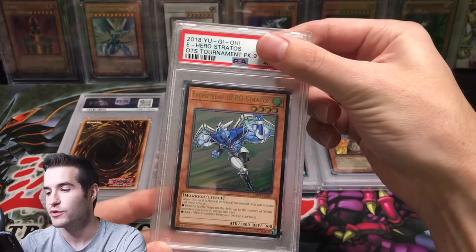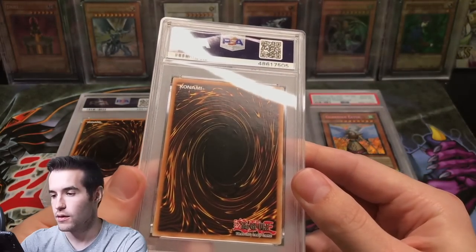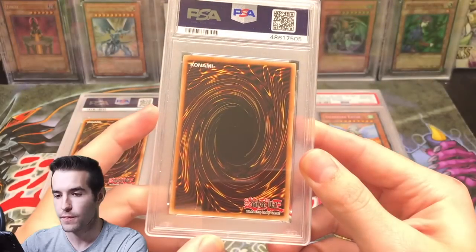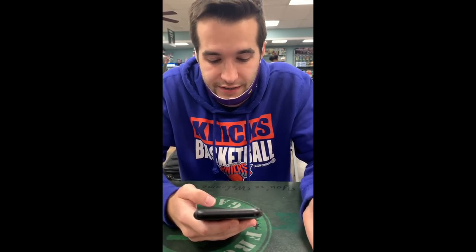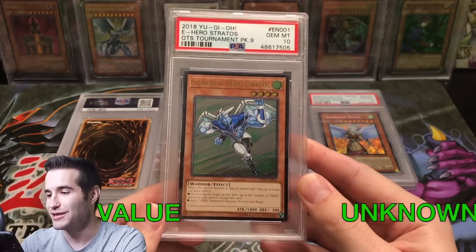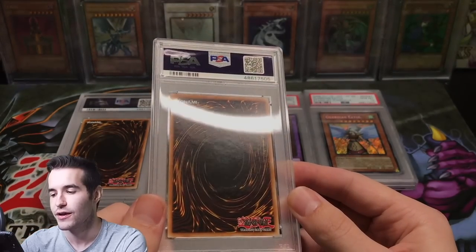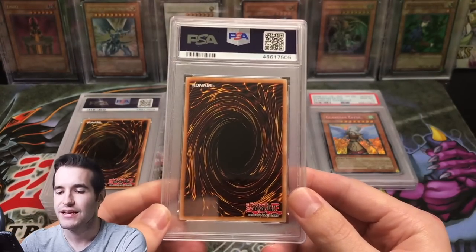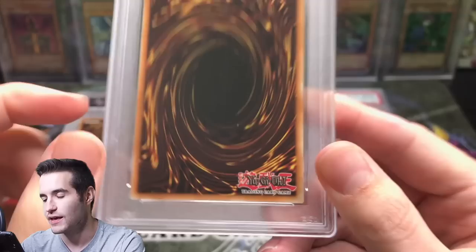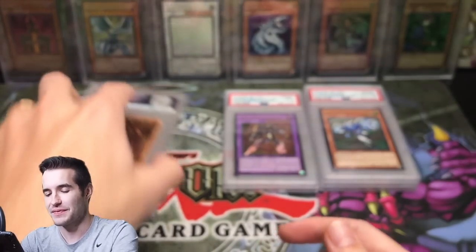Next card — another Ultimate Rare, Elemental Hero Stratos from OTS 9. Super nice Ultimate Rare. You can definitely see the Ultimate Rare line showing through on this one. Stratos Ultimate Rare got a 10 — I'll take that. It's a Gem Mint 10. I'm not sure what the difference is between this and Dark Law, because even though the Ultimate shows through the back, that really shouldn't count against the card — that's just how it is. It also looks like they got some junk in my card again — some white debris — not sure what that is.